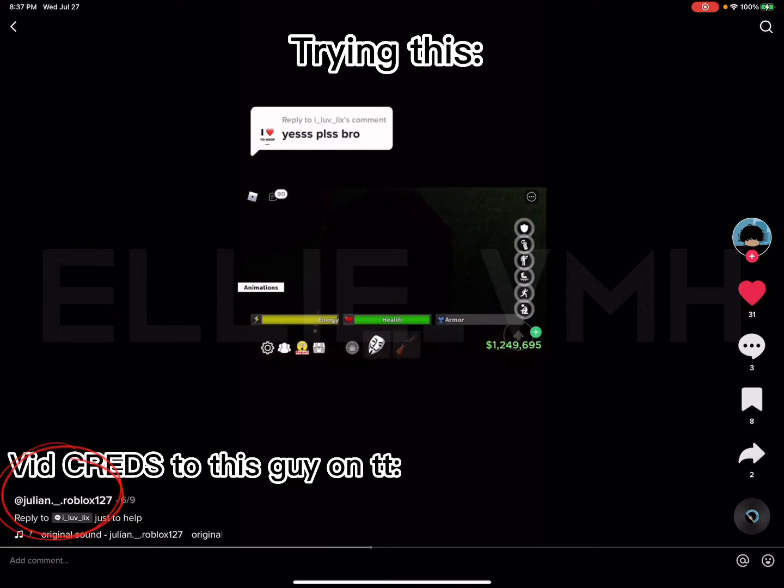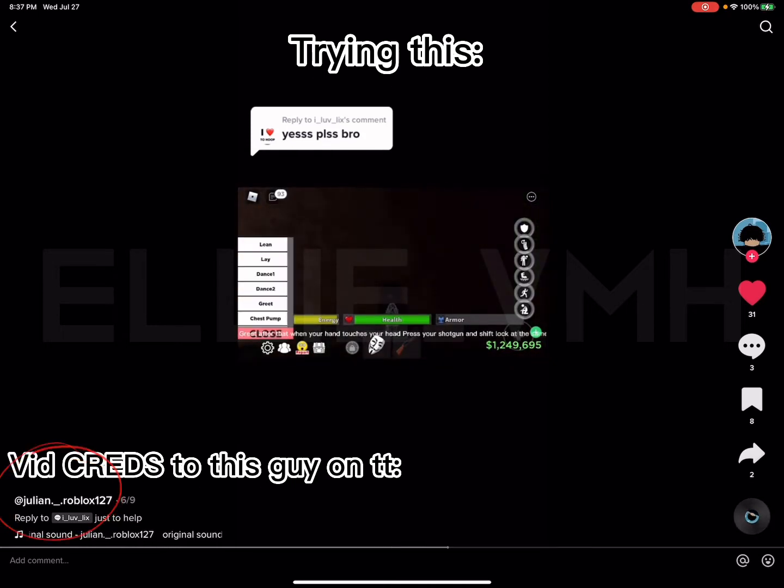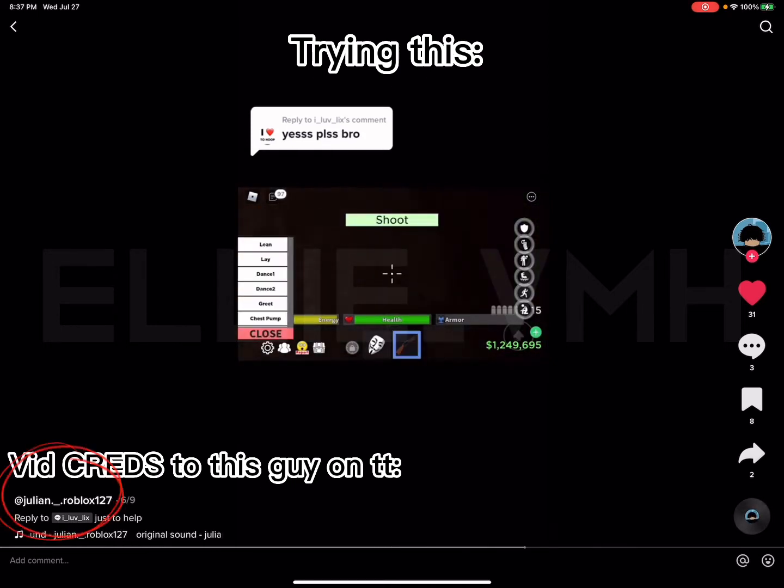Okay so, press greet — after that, when your hand touches your head, press your shotgun and shift lock at the same time. Like that.